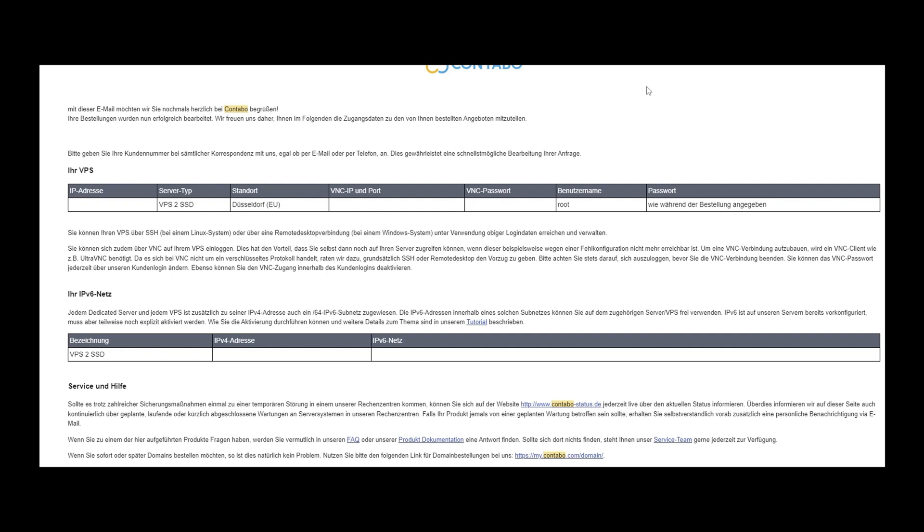After you place the order for your VPS, within a few minutes or sometimes hours, you're going to receive an email like this from Contabo. The layout is going to look exactly the same regardless of your location. From the email you receive from Contabo, the only thing we're going to need is the IP address, which we'll use to connect to the VPS server. For server type, you'll see the type of server you purchased. The username is going to be root — this is always going to be root. The password won't be shown in the email; it's the password you used when purchasing the VPS.